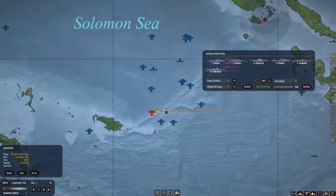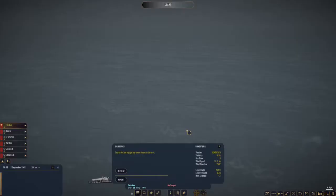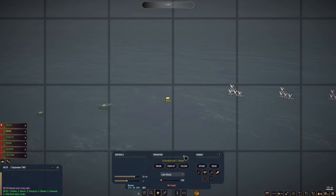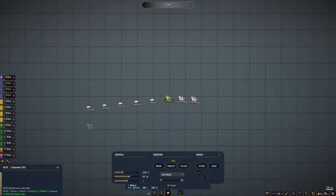Enterprise has an encounter — looks like zeros — and they are ready to launch. We are going to get up our Wildcats, just in the nick of time: 12 Wildcats taking off. We'll have them turn on their radar, lay smoke, and patrol in a pattern around the battle group.